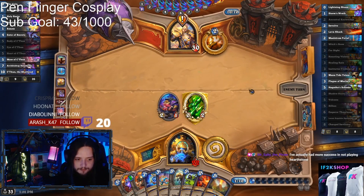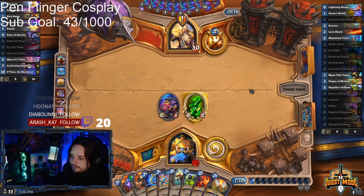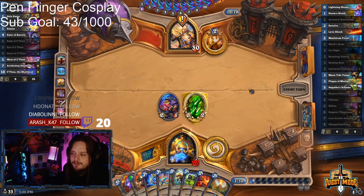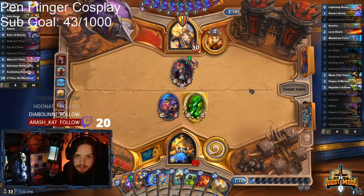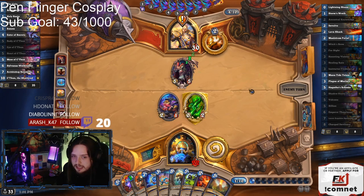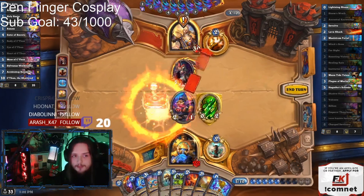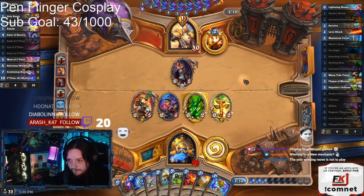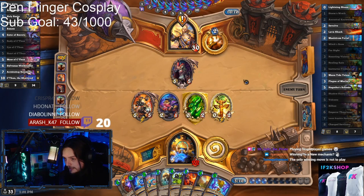I'm going to hold on to the Lava Shock for now, because maybe I can make use of the damage. I've actually had more success in not playing Hearthstone — what exactly have you been up to, Salty? Give me the Wrath, please and thank you. Thorson can come down and just make this game easy to win. There it finally is! So if a minion sticks, we've finally got this combo. It's 32 damage — one minion just needs to stick.